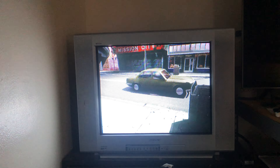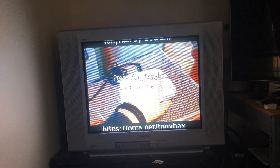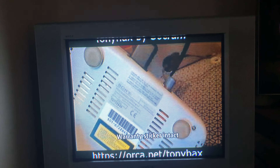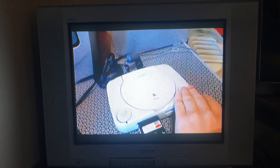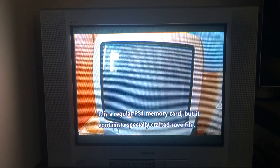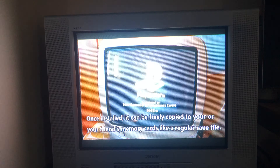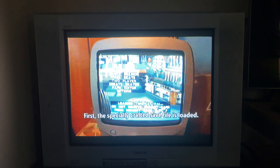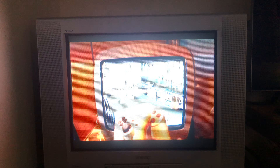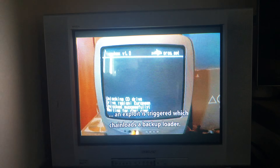Shout out to So Crown for developing this exploit. It works a little differently from traditional swapping methods. What it does is it disables a security check inside the PlayStation and it remains unlocked until you reset the console. That means you can play games like Monster Rancher, open the lid, swap discs, insert a backup, and it'll work.